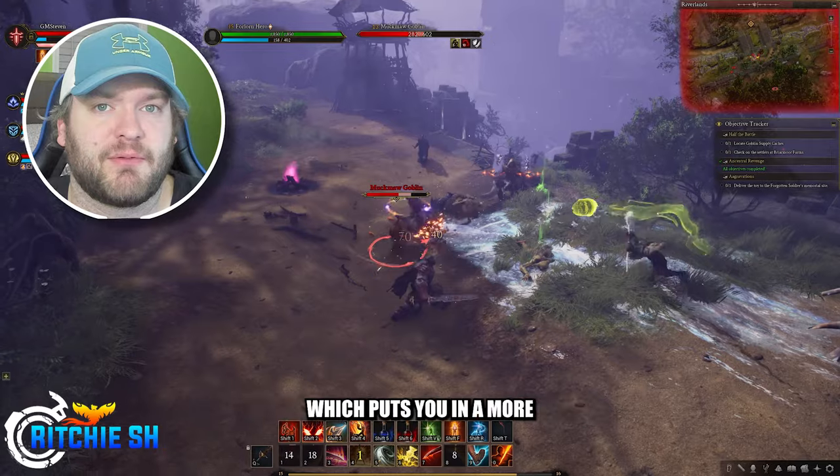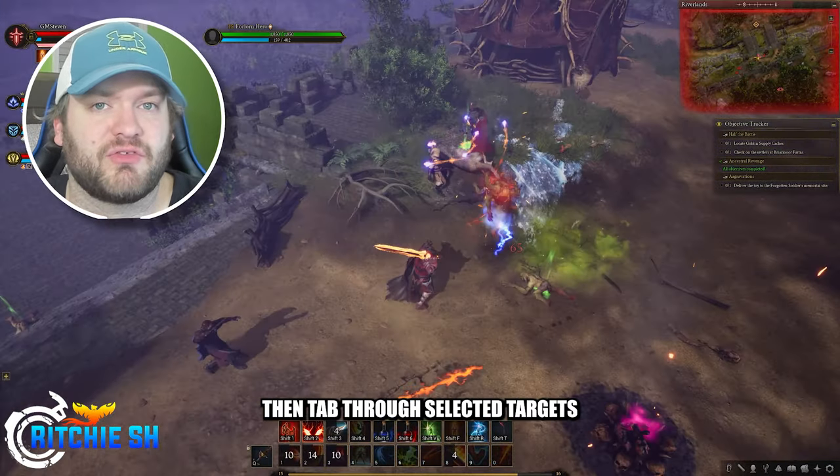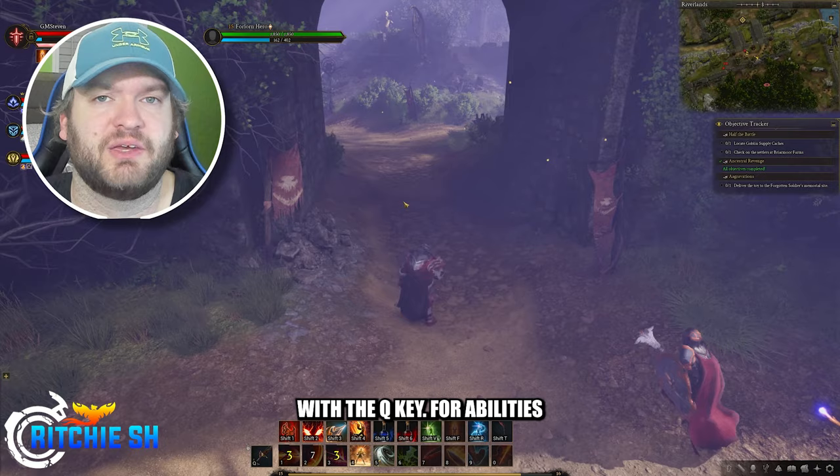The second camera is the Tab Camera, which puts you in a more traditional tab targeting setup where you can tab through selected targets and have your attacks take a more auto-aim approach, while still being able to dish out that auto attack with the Q key.